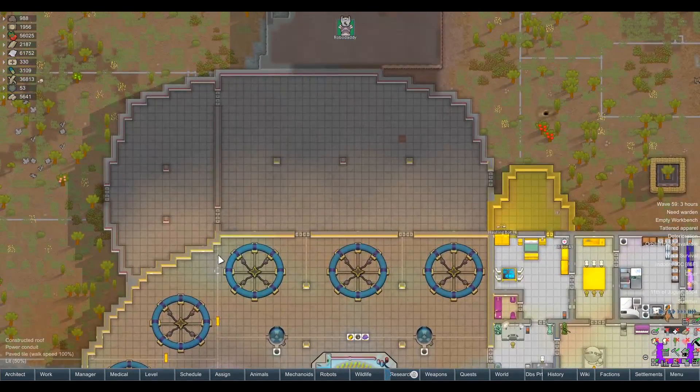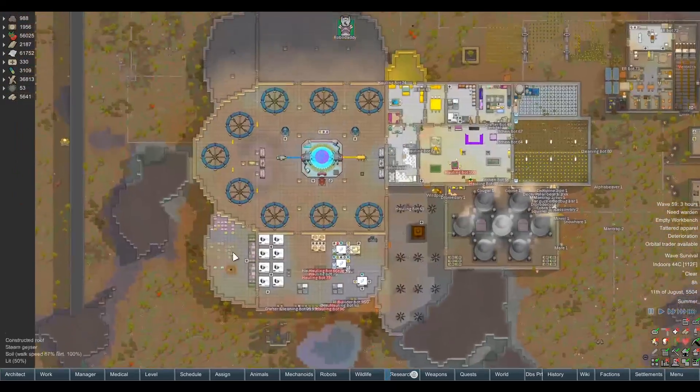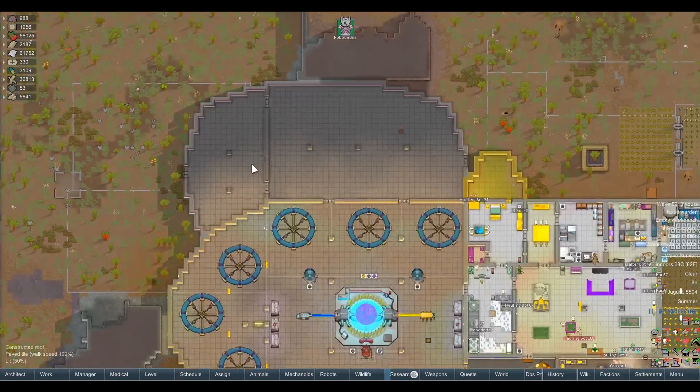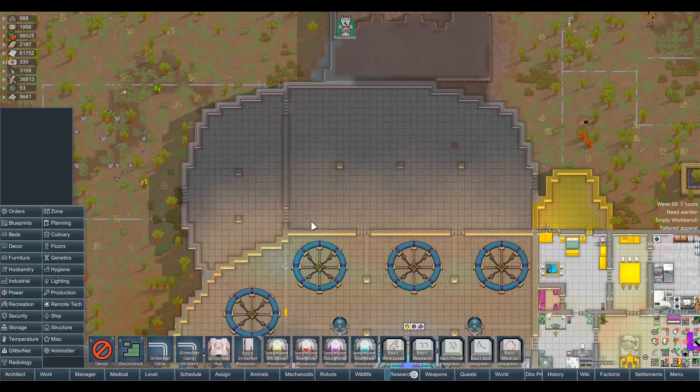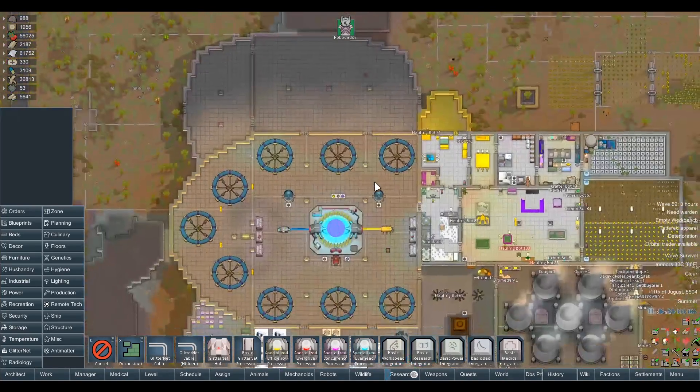We've also finished building this structure over here, the one that I mirrored from the bottom, so we can build the GlitterNet. We can build a GlitterNet server room and, more importantly, we can build a genetics lab over here.